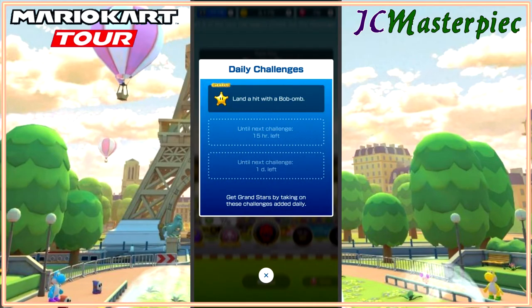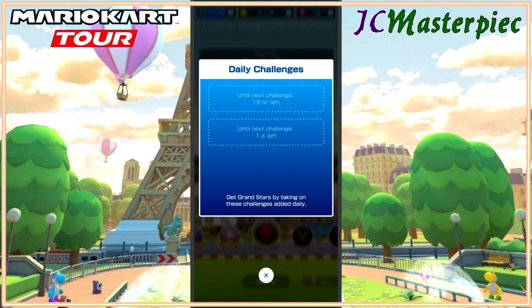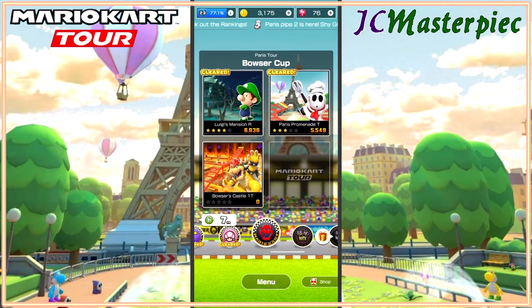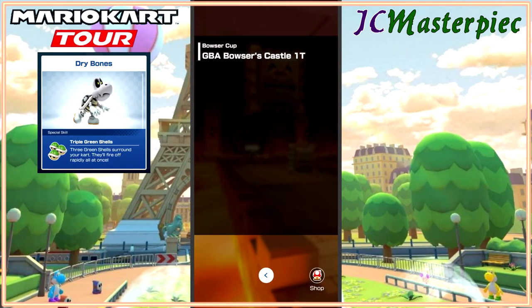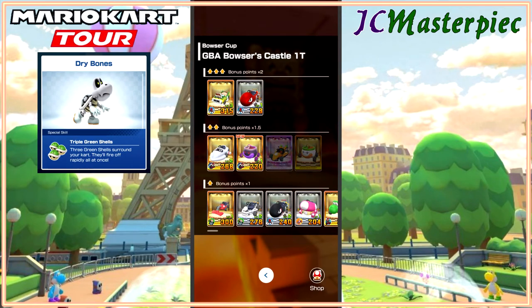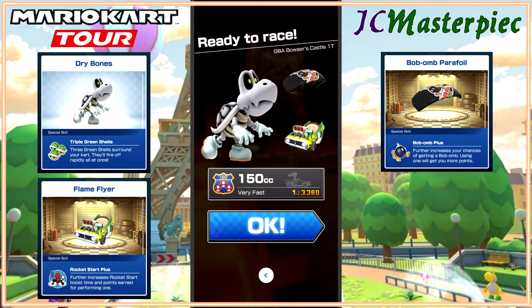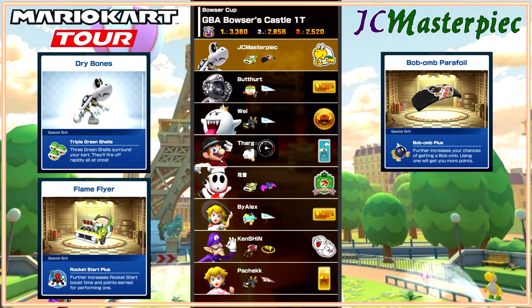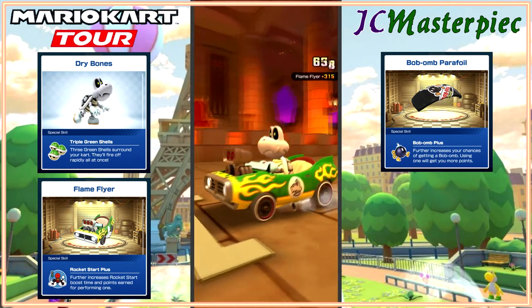I did get an extra star for the daily challenge — landing Bob-ombs. We'll take Dry Bones, the Flame Flyer and the Bob-omb Parafoil. Not oil paper — always get those two mixed up. It's the Lightning oil paper and the Bob-omb Parafoil.